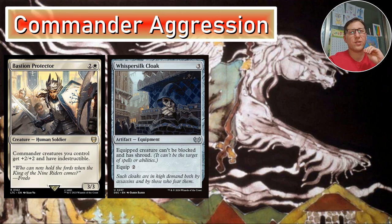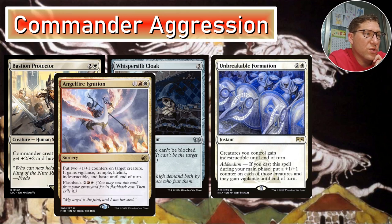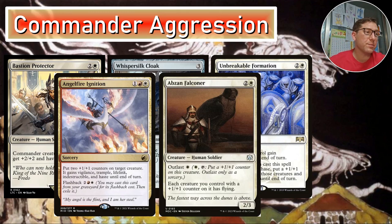Unbreakable Formation gives everything indestructible, and if cast during your main phase, everything also gets a +1/+1 counter including your commander — super effective in this deck. Angelfire Ignition — one red white sorcery — puts two +1/+1 counters on target creature, which also gains vigilance, lifelink, indestructible, and haste until end of turn. Indestructible and haste are super useful; lifelink and vigilance are always good. Abzan Falconer turns those +1/+1 counters into flying for great evasion with this commander.